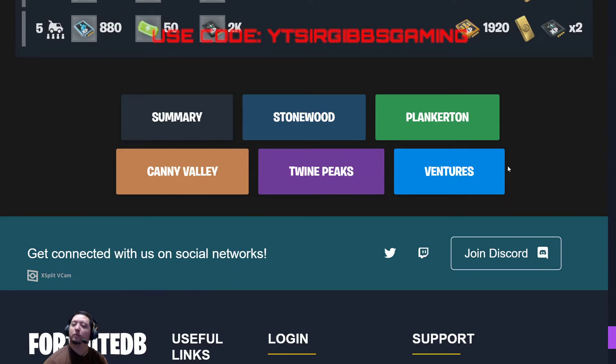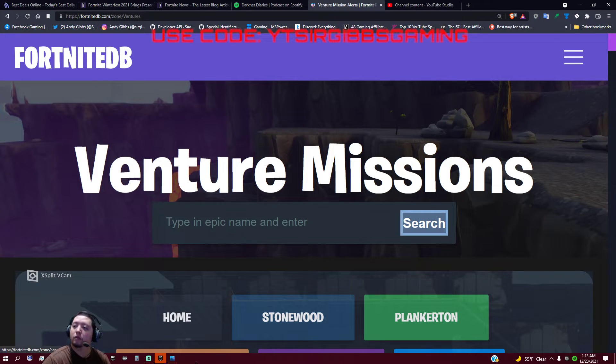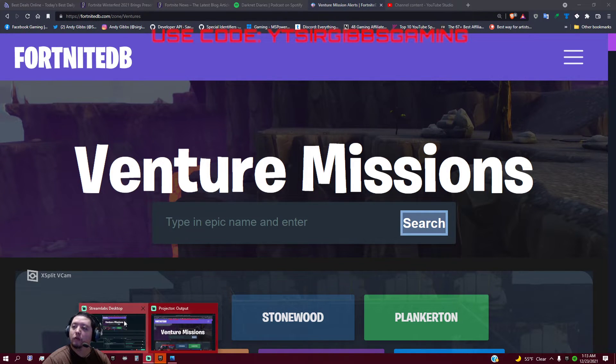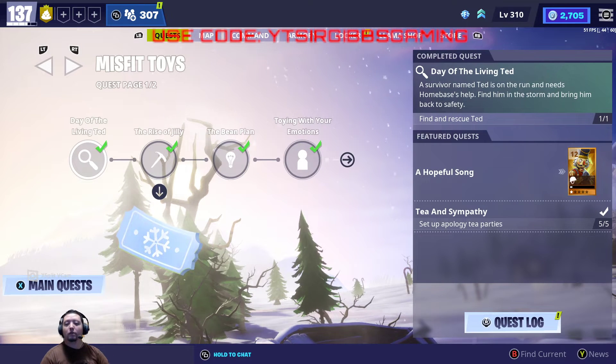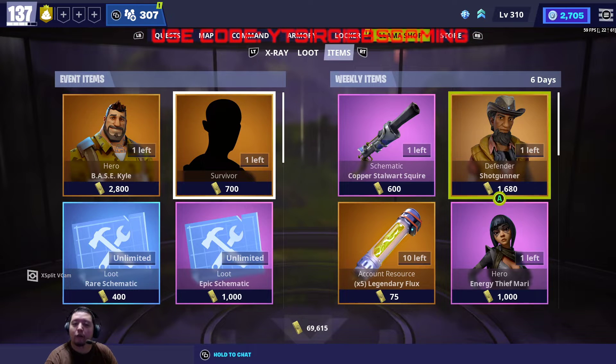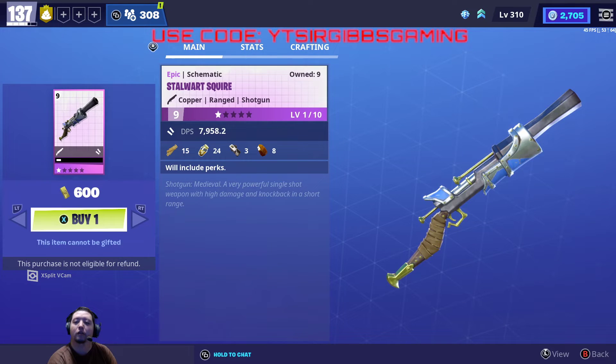Let's check out the item shop. For the weekly item shop we have the Squire — this is a good shotgun. It is a single-fire shotgun, but this weapon can have a lot of perks on it. You can have I think three or four crit damage perks. I've got a couple of these leveled up.